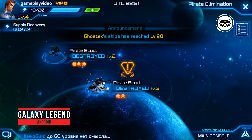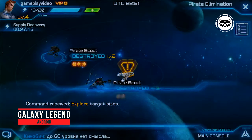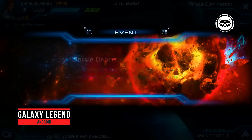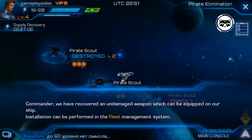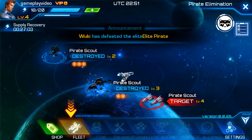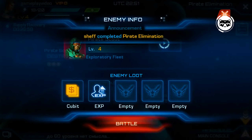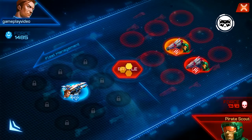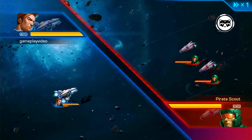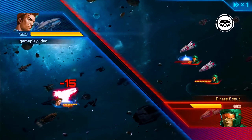Galaxy Legend. The first part of the famous space franchise, which is played on Android mobile devices by about half a million people. An excellent space-themed free game with the characteristic features of stellar action, RPG and strategy, in which players can fight each other and bots, complete quests, colonize new planets, hire and acquire unique spaceships and so on. The game intelligently combines RPG and strategy elements.